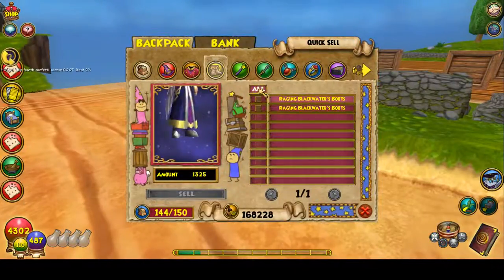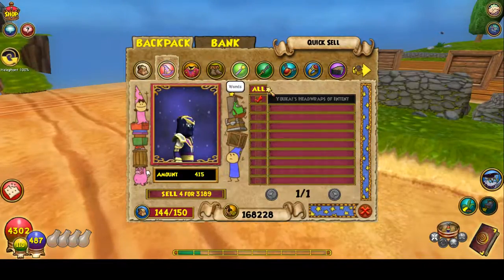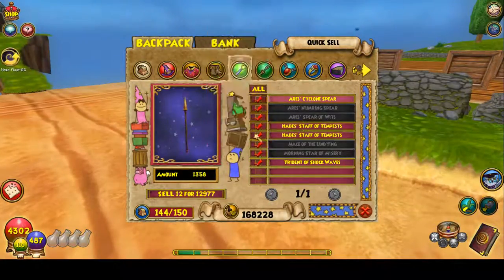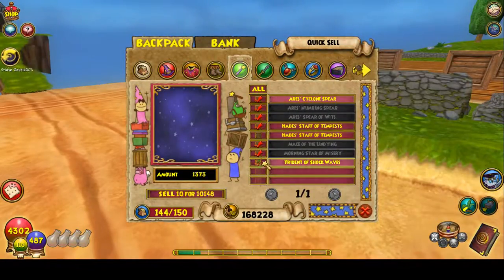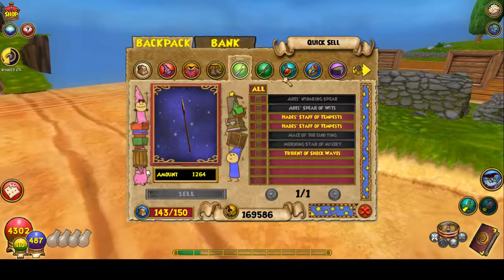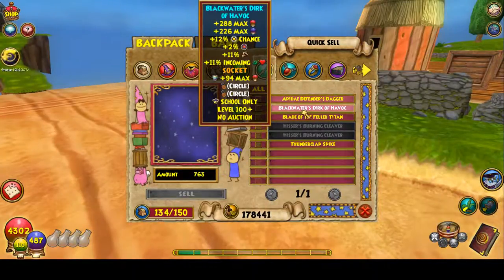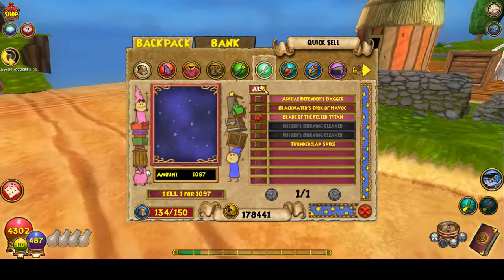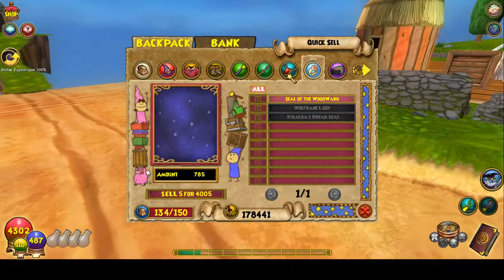Oh, looks like someone was obviously using me for Darkmoor. Jesus. I have two Hades deaths. I'll take one out, and I'll take out that one since I might stitch it. Sell these items so it won't lag like crazy. Okay, just making sure I don't want to sell anything. I already have one Blade of the Feld Titan. Maybe not, so I'll take that out.